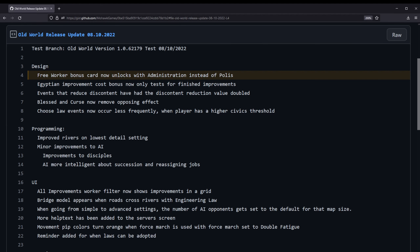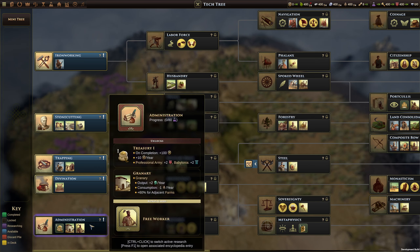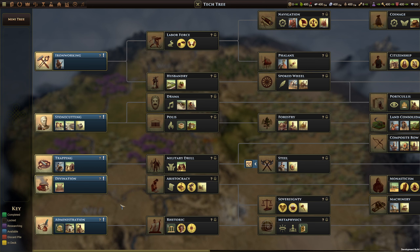Starting off with design changes, the free worker bonus card now starts at administration instead of polis. Before, the free worker card used to be on polis, and now it's down on administration. This is a good change — it gives you the opportunity to get a free worker much earlier. You don't have to get two techs to get it, so it may be more useful to you. It'll always be of the family of your capital, which is good because your capital is usually pretty busy and doesn't really have time to build a worker. Not sure whether I'll personally end up taking it more often since I tend not to get administration early, but if you're doing something like a landowner start where you're getting a granary next to two great farms, you might go for that free worker card. Ultimately we should see people take more free worker cards, and since that was not being picked very often, I think this is a good change.